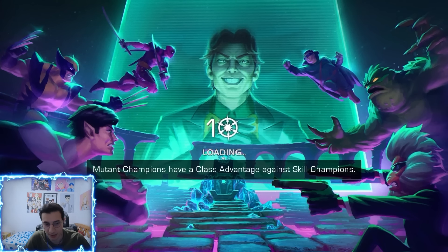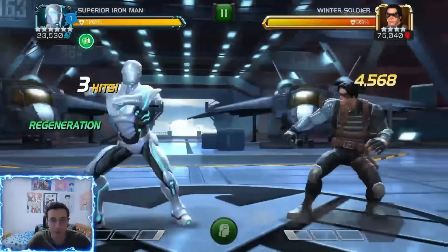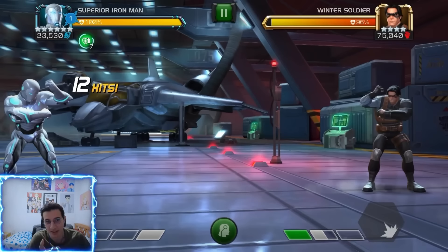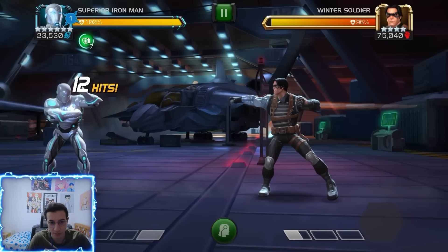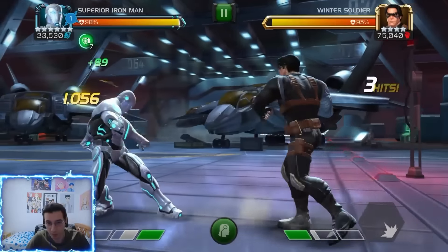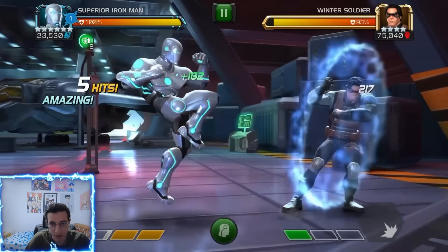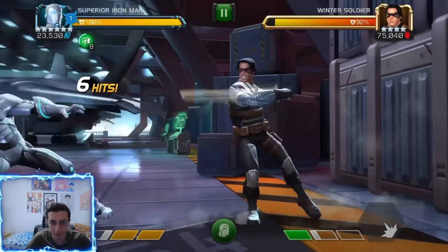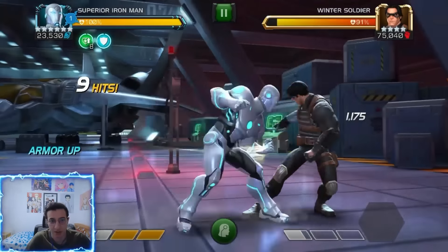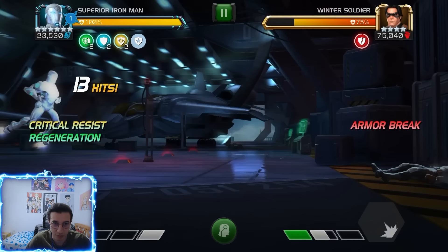For the gameplay — this is Rank 5, not ascended, no suicide masteries. Starting with a regen buff, we intercept and finish with light attacks, and we intercept with light attacks to stack it. With light intercepts and light ending combos you get more copies of buffs you already have — since I only have one buff type I get two copies of it.